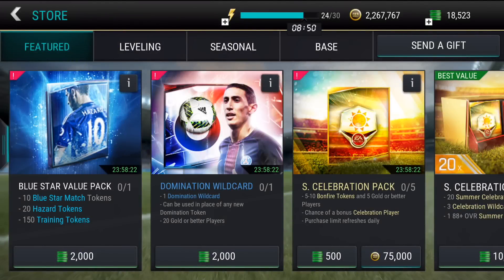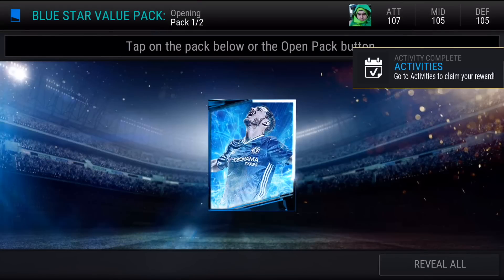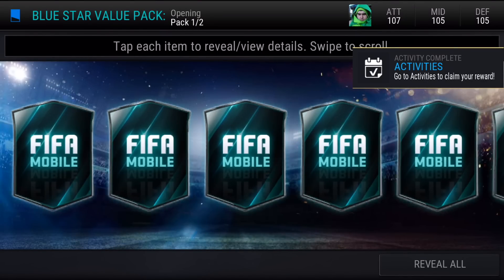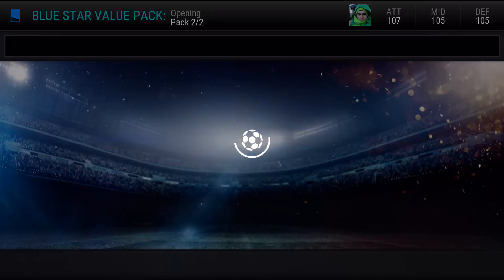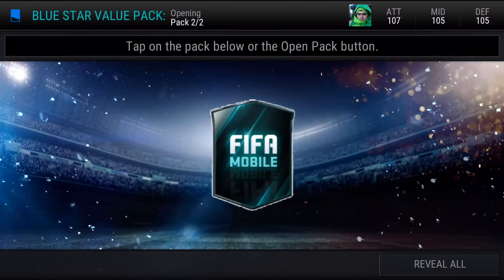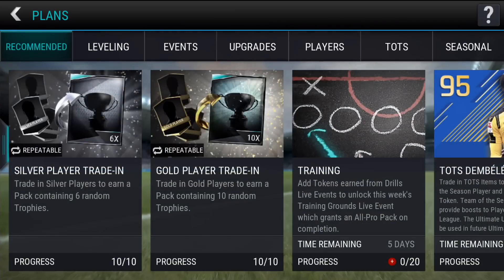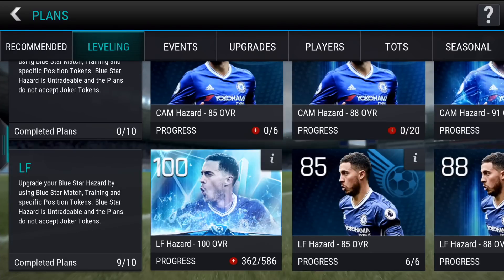Jobelian here and it is time - the Blue Star value pack is back: 10 blue star match tokens, 20 any position tokens, 150 trading tokens. We're going to open this, see where we're at, and then open the bundle. There's nothing to see scrolling through all of that - it's just the tokens, there's no players or anything - so I'm just going to skip all that and jump over to the plan.